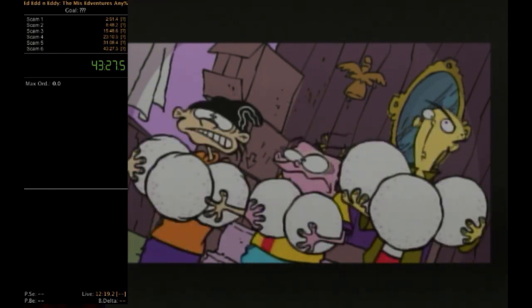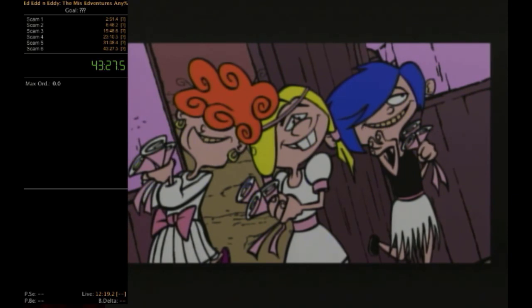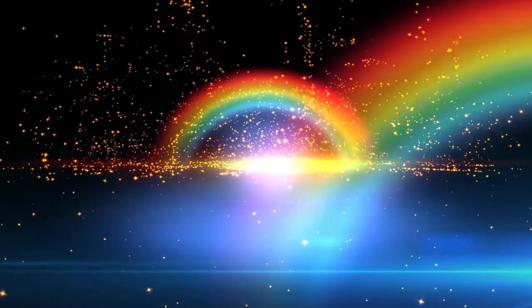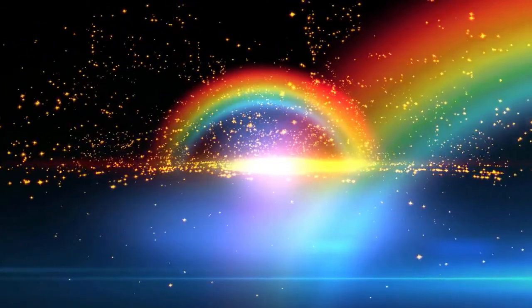Thank you all so much for watching my speedrun of Ed Edd n Eddy: The Mis-Edventures on the Nintendo GameCube! For some advice: if you want the fastest time possible, the PC version is the fastest, followed by the GameCube version. This game was also released on Xbox, PlayStation 2, and PC, plus a completely different game on Game Boy Advance. Start on GameCube, then work your way up to PC where you can pull off more glitches like wall clipping — Konosumi's videos can show you how. Thanks for watching — I've been Cethercord and I'll see you guys next time!